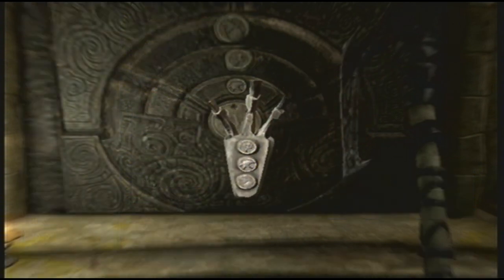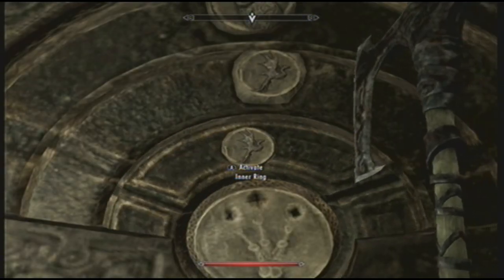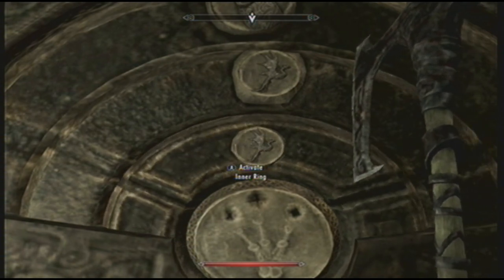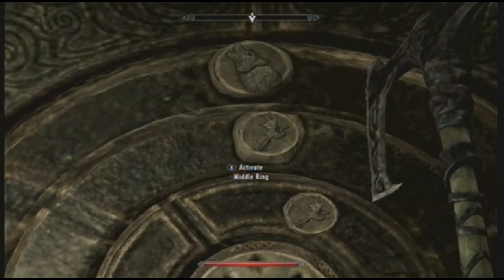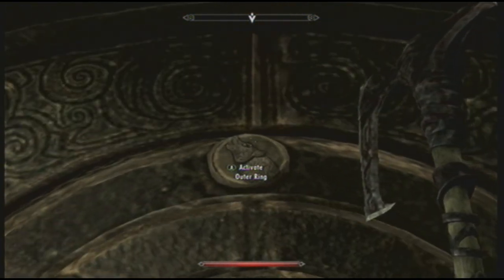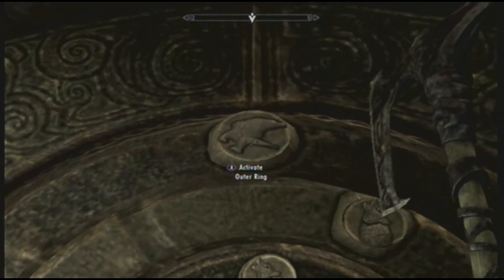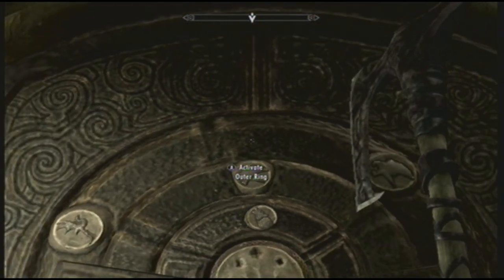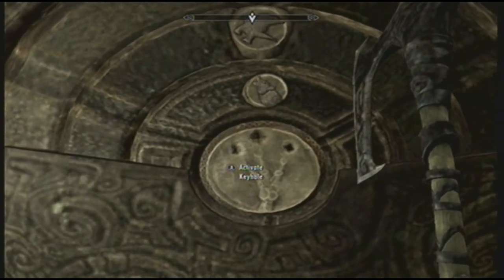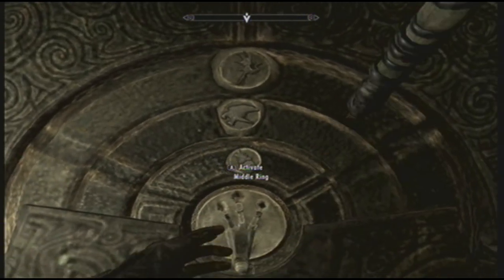And check underneath for the wheel combination. So there's the wheel combination, and we want to change the wheels now. I'll start off with the smallest one — the smallest one is a wolf howling. Change the second one to a bird, and a dragon on the bigger wheel.